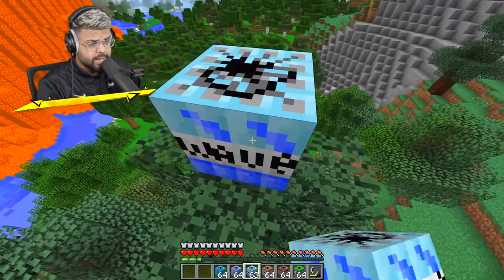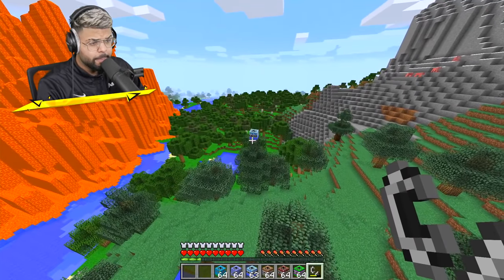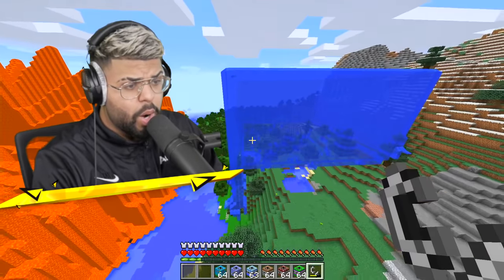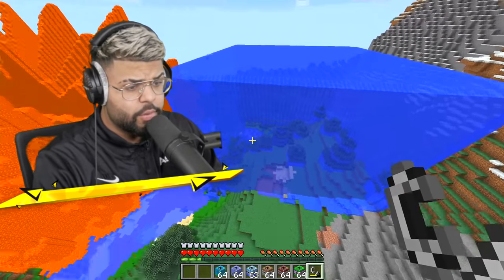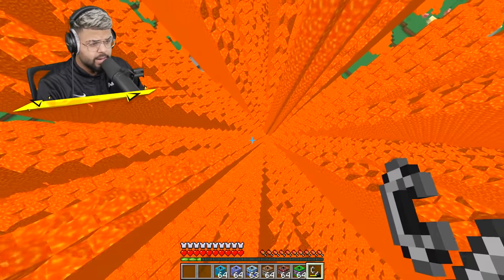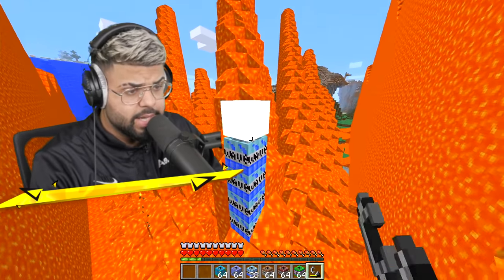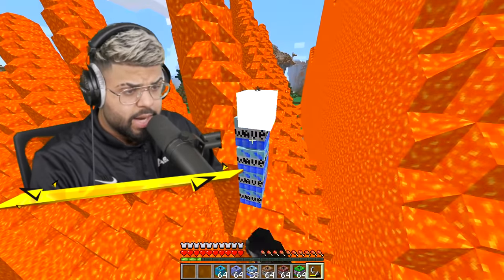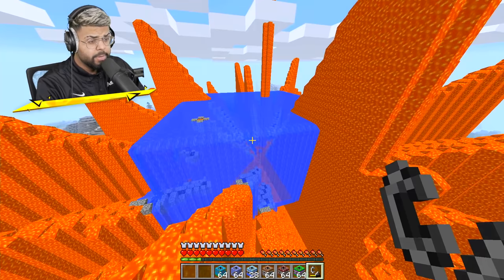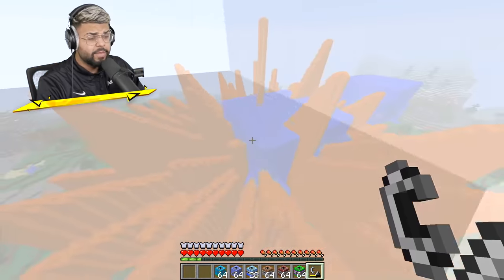I'm gonna use the wave TNT to see if a wave can clear out this fire. The wave is going the wrong way - I'll place the wave TNT literally in the middle of all of this lava. Light up a few - yolo, let's see what happens. Everything is turning into cobblestone and obsidian. I'm just gonna leave - that's pretty cursed.